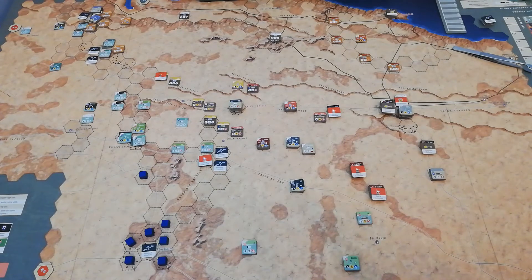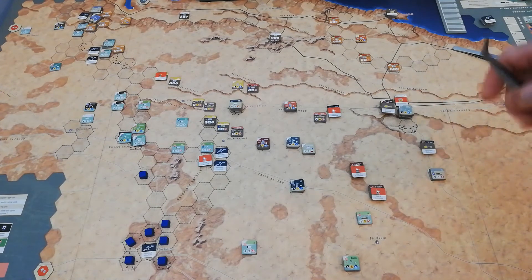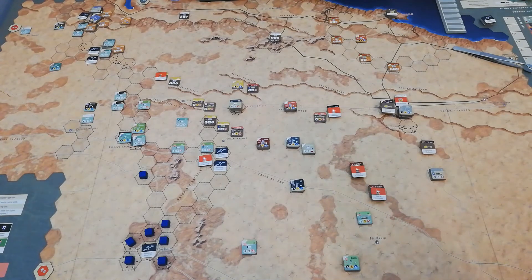A lot's going to happen on the first turn, because the panzer units could find themselves in real problems, but equally so could the British armoured divisions as well. It's going to be very interesting. In terms of the trackboard, virtually everybody, with the exception of the Trento Division and the 21st Panzers, are down to either their last or completely out of formation activations, meaning everyone's starting more or less at half strength for the next turn.